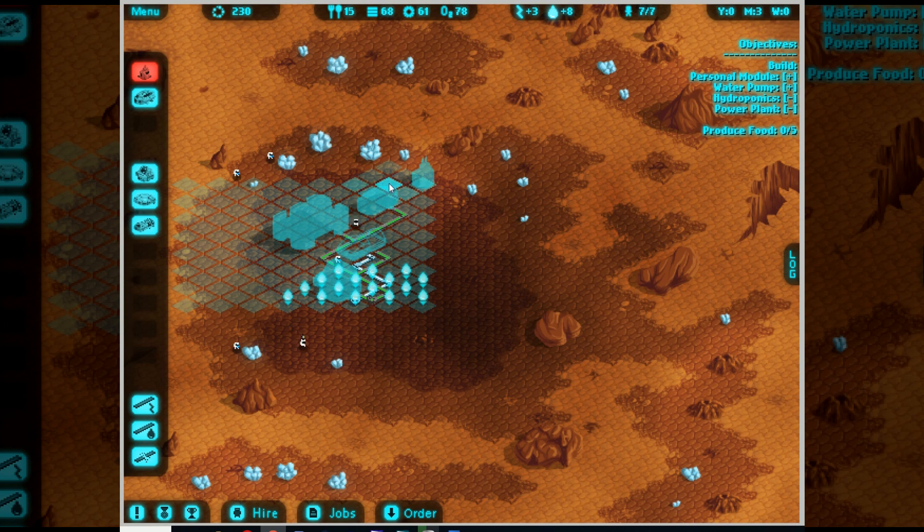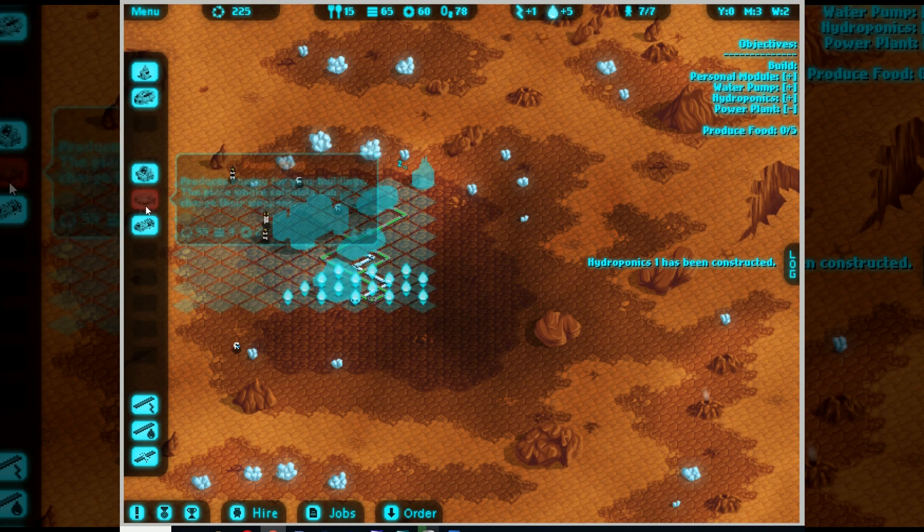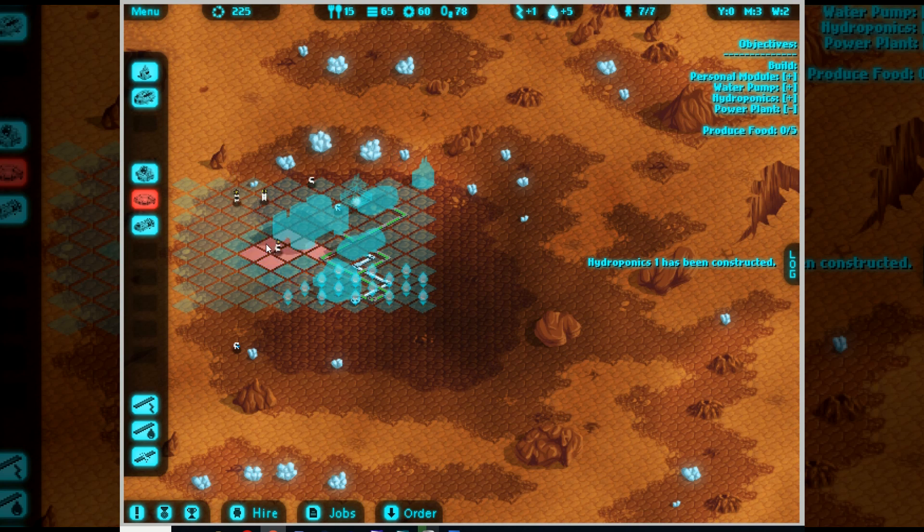Also by the way, you can put down personal modules pretty much willy nilly - they aren't as restrictive as the other stuff. Like I can put one right next to the dynamite if I want to. Just as soon as the hydroponics gets done. There we go, done - so that's now operational. However I've only got one power, so to speed up my objective slightly I need to build the power plant. So I might as well just slap one down.